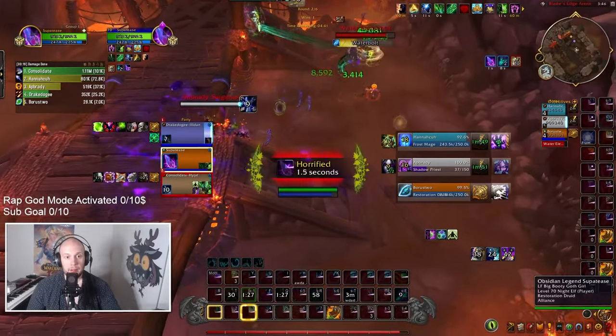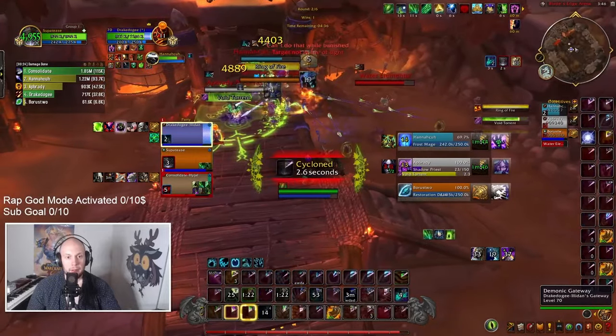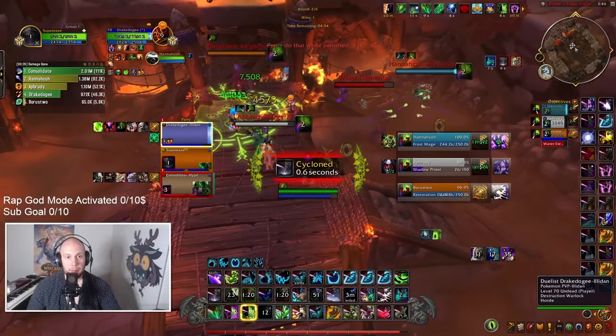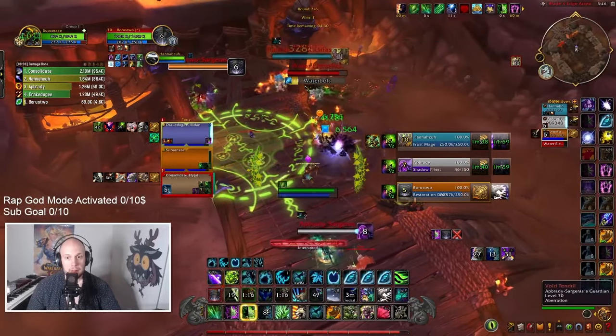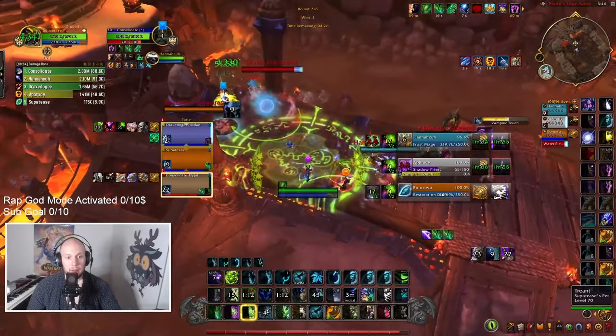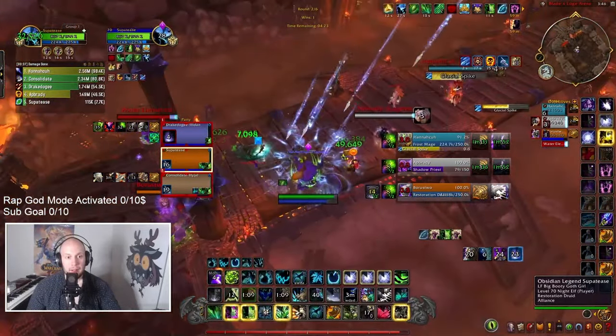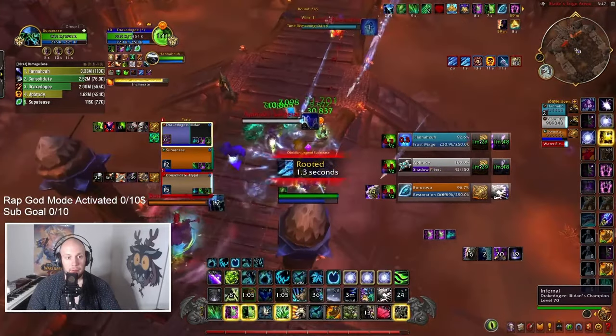Here Warriors are pushing in aggressively, so we're just going to Iron Bark and Cenarion Ward right away. We're not going to play any games with this — get life on ourselves so our HOTs are ticking faster on our allies, and we extend all those HOTs with a Swiftmend, so our Warrior is going to be completely fine. You just load up your target with HOTs, and as soon as that Cenarion Ward triggers and starts ticking, you just want to Swiftmend it. Extend all those HOTs, and as soon as that extension is over, I'm jumping into Treeform as soon as possible so I want it to go on cooldown and reset.